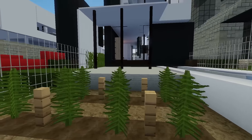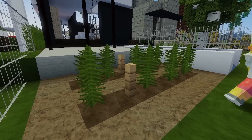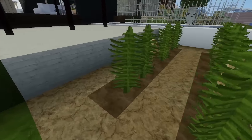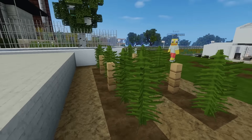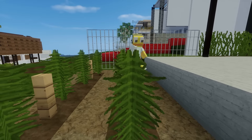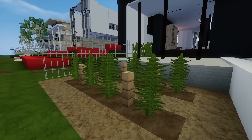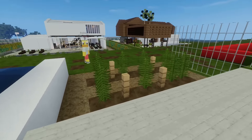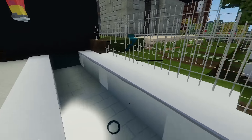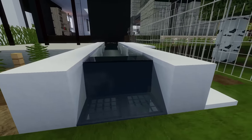I've never seen this fence feature before. They're kind of like fences in development — not quite the height of double grass. And I love this swimming pool as well. I'm not sure if it's a water feature or a natural swimming pool but it looks so cool.